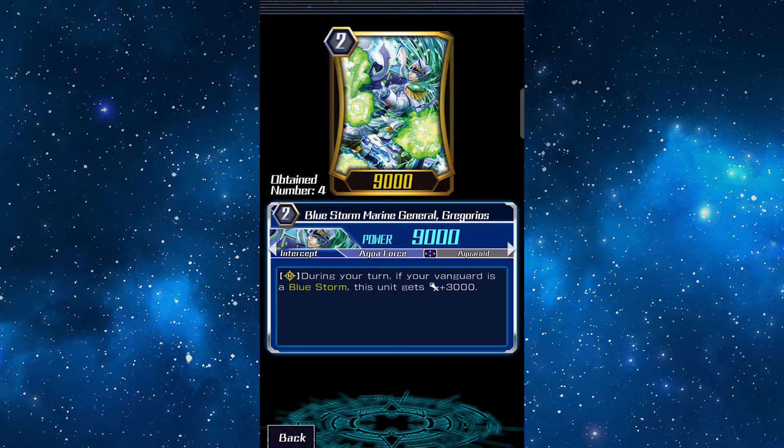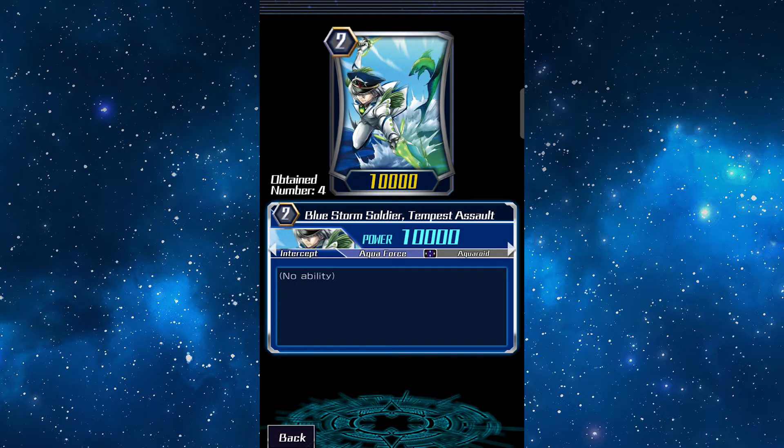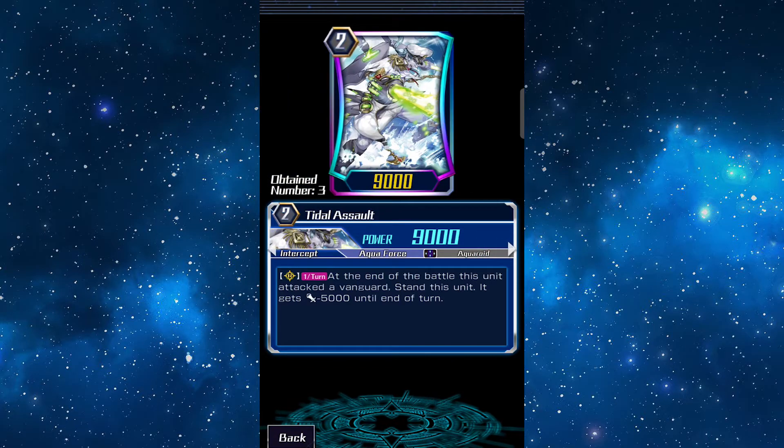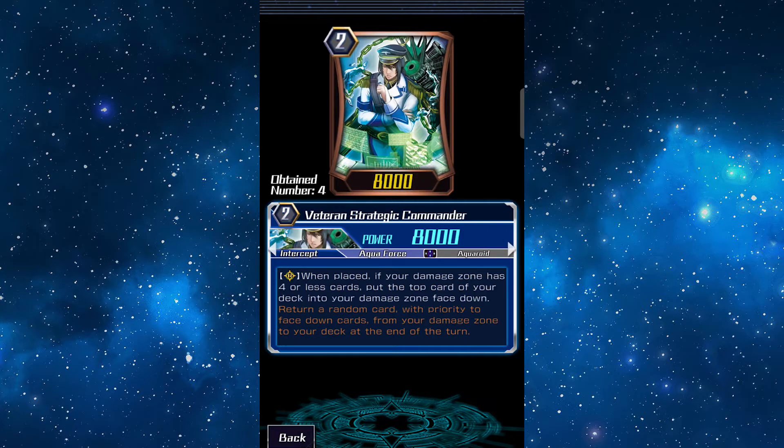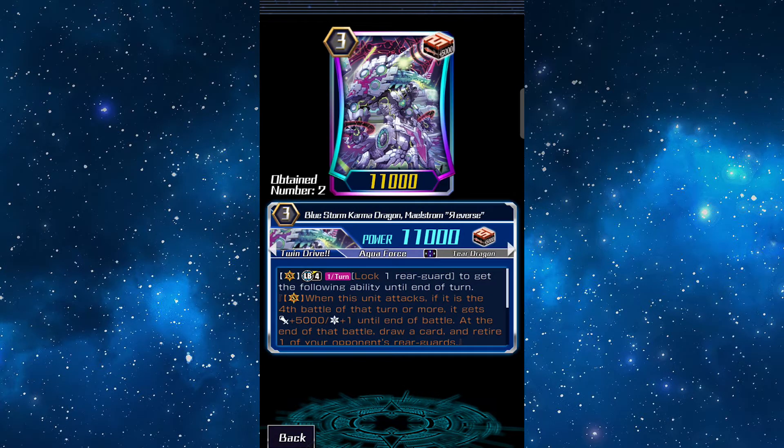For Grade 2 we have two Gregorios — since our Maelstrom counts as Blue Storm, this will be 12k most of the time. Then two Tempest Assault and three Title Assault for that free multi-attack count. Three Basil to ignore intercept while also setting up for multi-attack, and three more self-damagers because you really need that four damage.